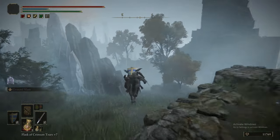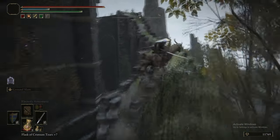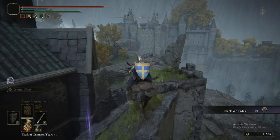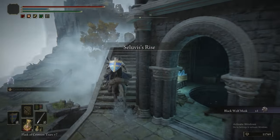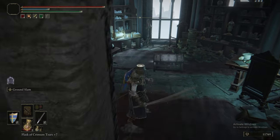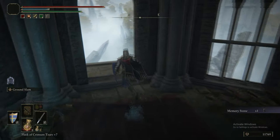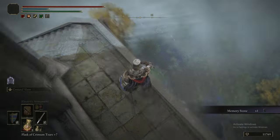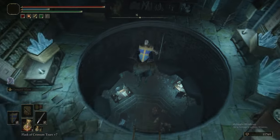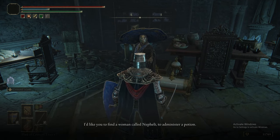We're heading generally south-east to this rise. We quickly grab Blaidd's helm for his armor set, and at the tippy top of the tower is a Memory Stone. This area is called the Three Sisters — there are three rises. We've been to Ranni's Rise, this is Seluvis's Rise, and the third one is Renna's Rise, which we can't enter yet because it's tied to the progression of Ranni's quest.